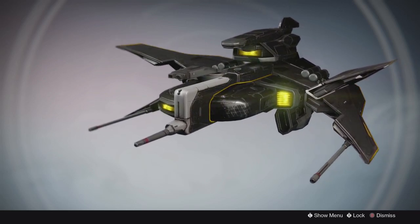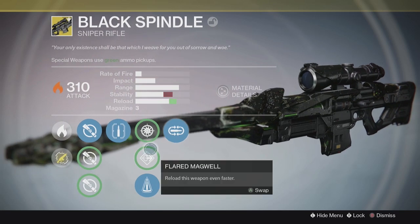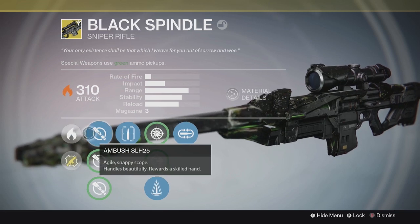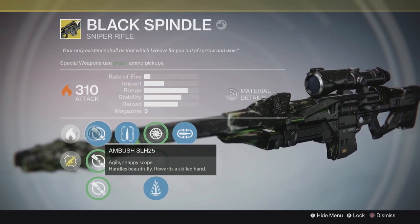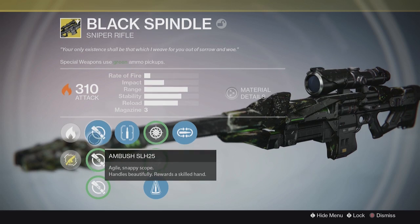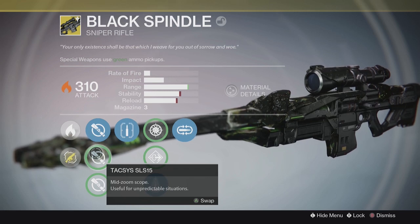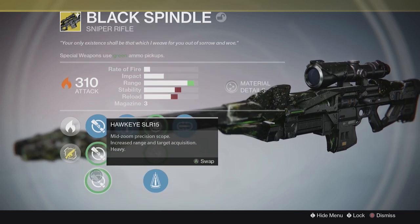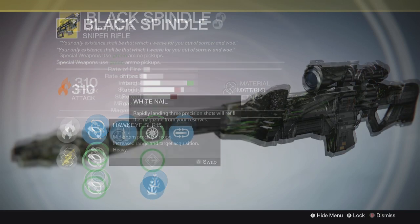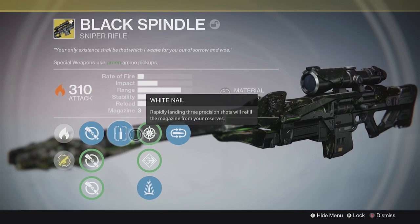The main thing we want to look at is the Black Spindle. It's an exotic version of the Black Hammer — a solar sniper rifle, which is always useful to have. It has 310 attack, so this is going to boost you up quite a bit. The first perk is Ambush SLH25 — an agile snappy scope that handles beautifully and rewards a skilled hand. We then have Taxi SLS15, a mid zoom scope useful for unpredictable situations. And then Hawkeye SLR15, a mid zoom precision scope with increased range and target acquisition.